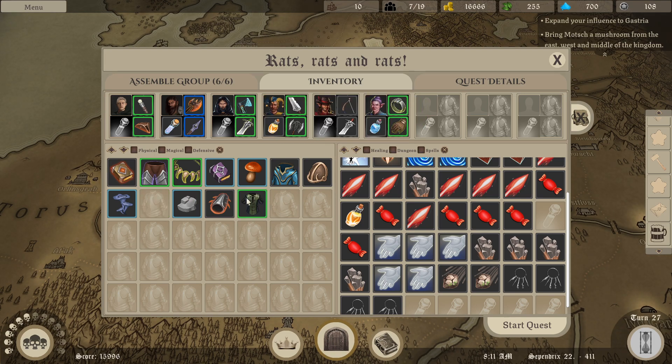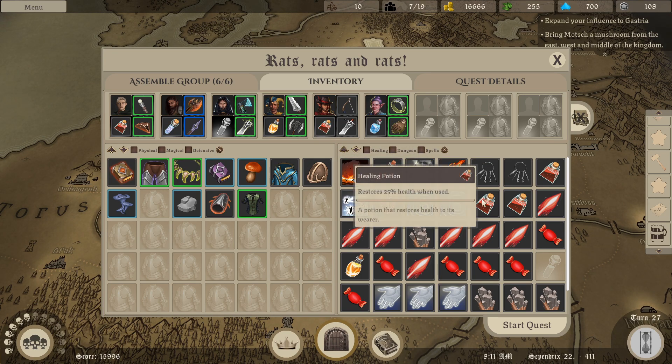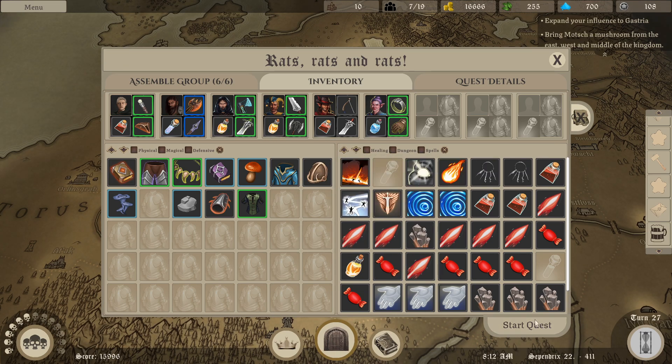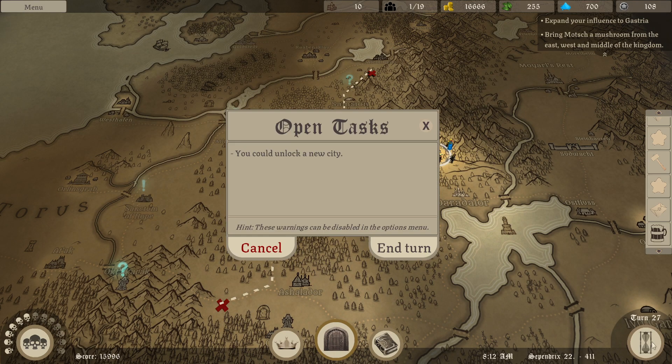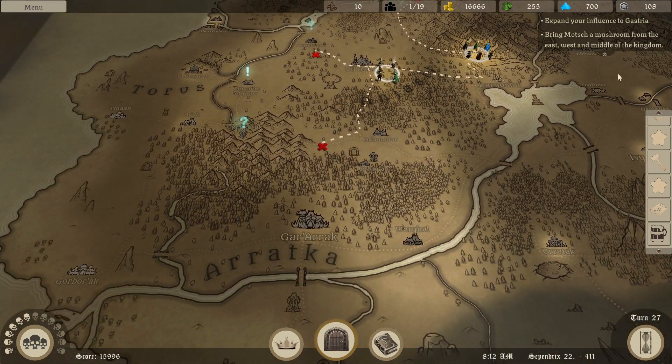Nineteen armor. Need to do some more crafting. Health potions for right now. We can unlock a new city already - it's starting to snowball a bit.